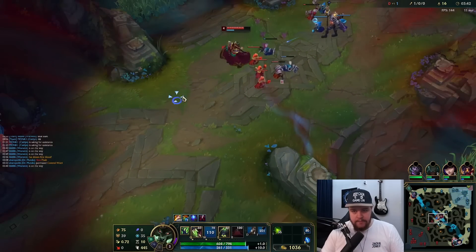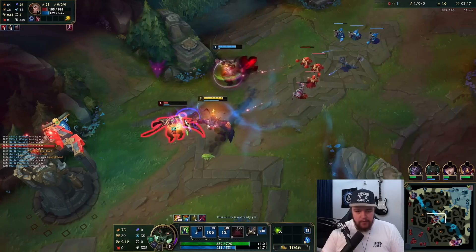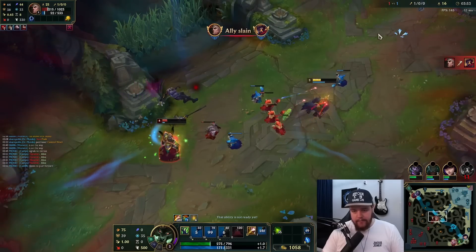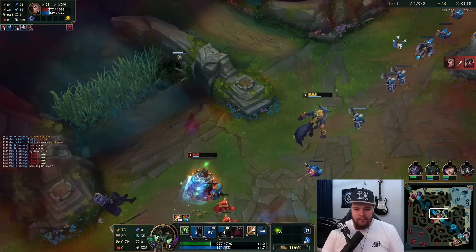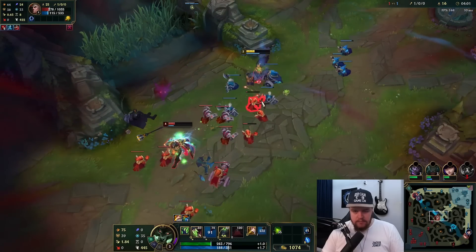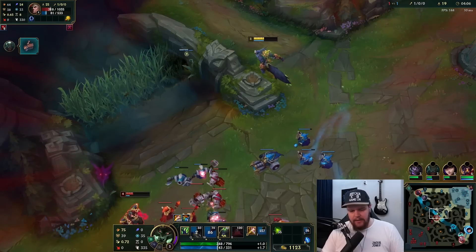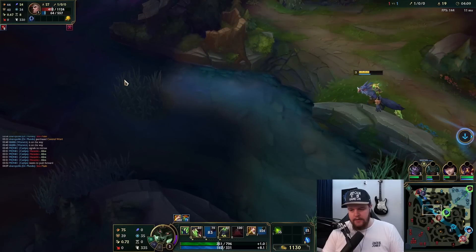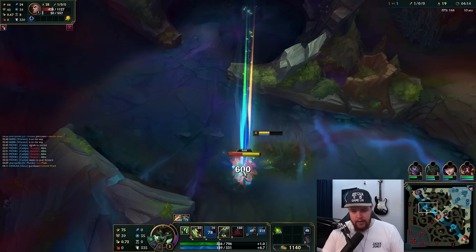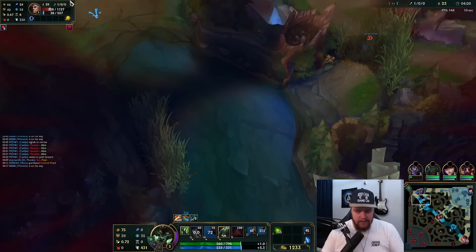We're gonna focus on this scuttle and transition through mid for the other scuttle. He just warded here so we're gonna hug this wall to avoid the ward in that bush and go for the mid gank. Can you land your W please — oh he doesn't have mana, I see. That's a bit of a problem — I didn't look at his mana bar. I was just assuming he'd press his W ability, but I didn't look at his mana pool. That was 100% my bad — I assumed he could do something to help me and it just wasn't the case.